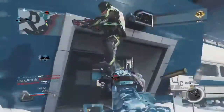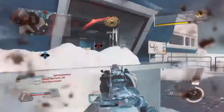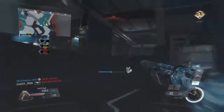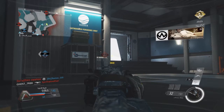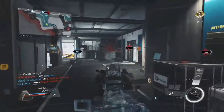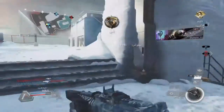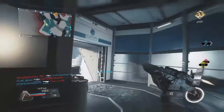Let's go. Enemy movement is hot, triangulating position. Securing Alpha. Alpha secure. Assist your team at Bravo.